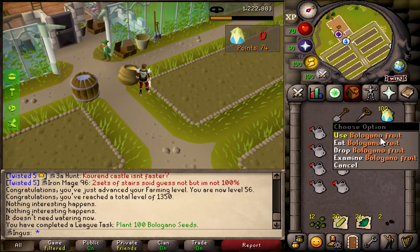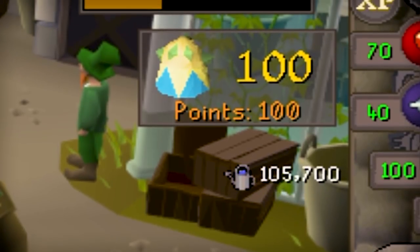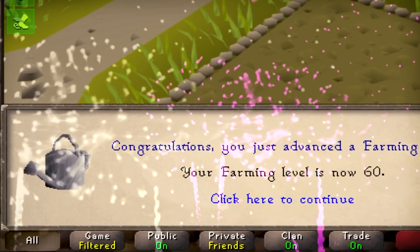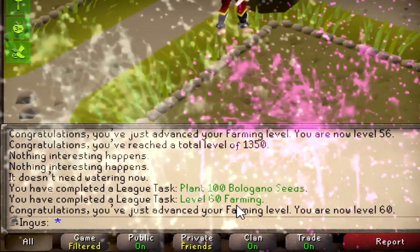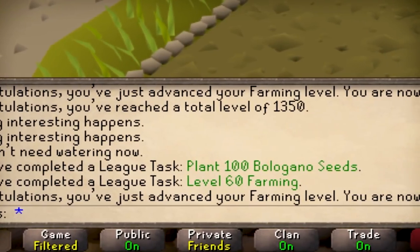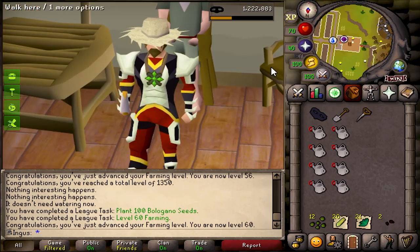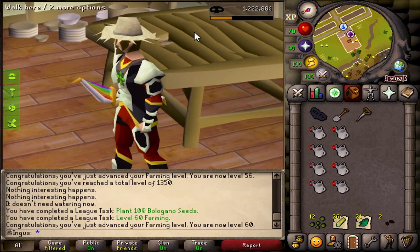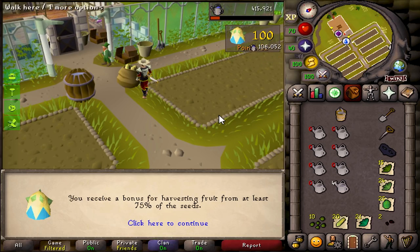We just got 100 Bolivano fruits, which are the second tier for the Tithe Farm. How much XP is that? We got 60 farming — that's awesome. There are two more tasks complete as well. I think technically the best ones are the hat and the torso first, so I'm just going to go ahead and buy the hat. Now I'm a little farmer — I look like I'm about to rake some leaves. Another 100k XP.